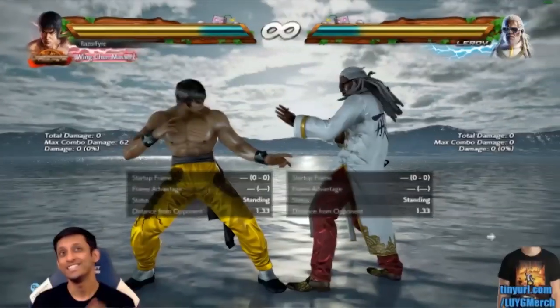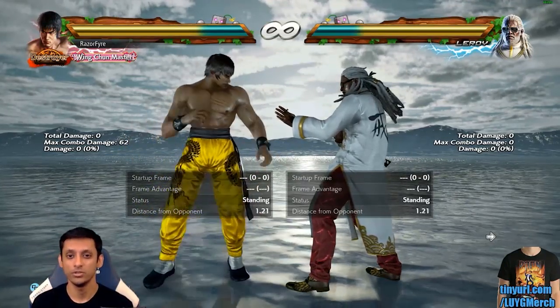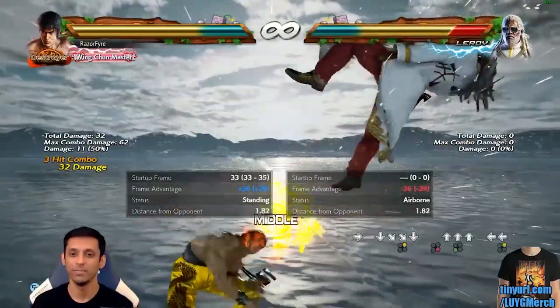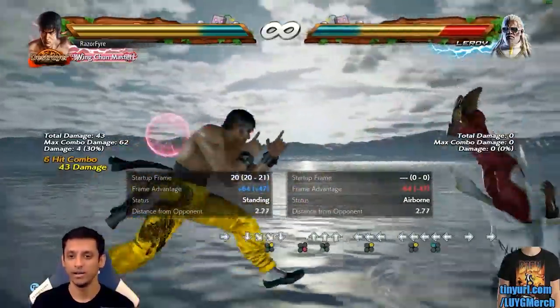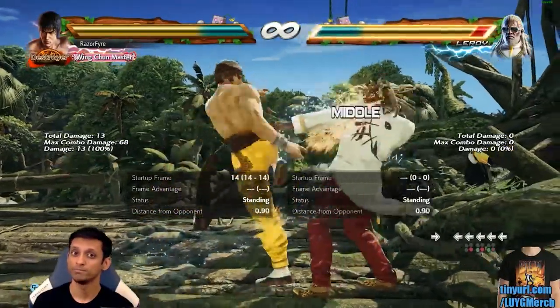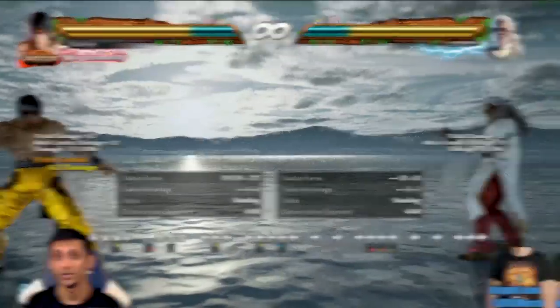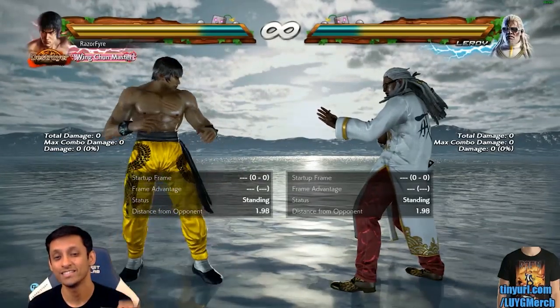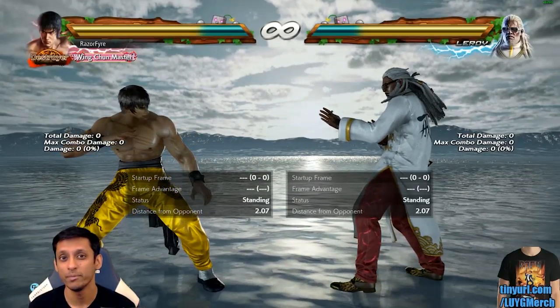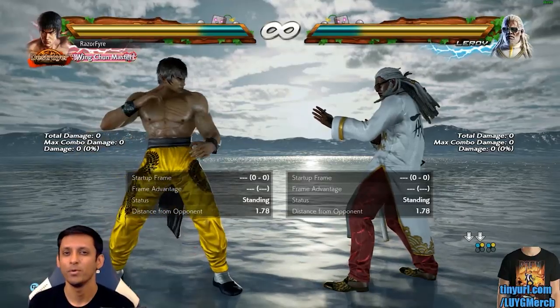What's up guys, you've been asking me for Law tutorials forever, so here we go: how to DSS. DSS is of course a core part of Law's offense and combos, so even just to do his bread and butter combo you're going to need to master DSS. DSS, aka Dragon Sign Stance, you can get into it manually by hitting down one plus two — you see the shoulder shimmy, that's DSS.